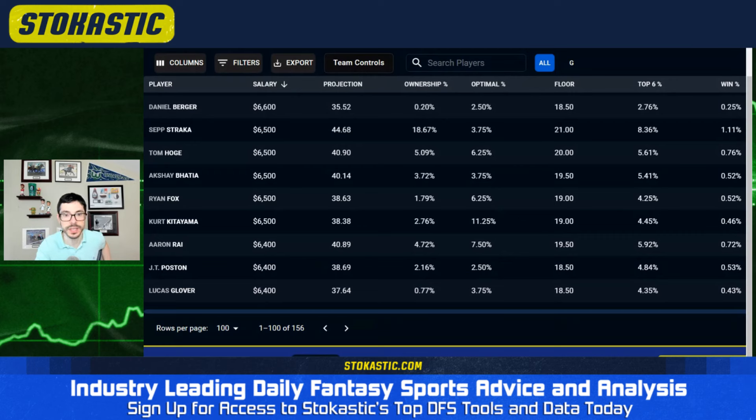Obviously when pricing gets released for majors it's done early because it's such a big week. What it doesn't do is bake in what we just saw — Sep Straka came in fifth at the Memorial. He stands out as a really underpriced play because he's playing really good golf: four top-tens in his last five events. The missed cut at the PGA is surrounded by a fifth and an eighth, a fifth and a fifth — he's just been dealing. His irons are great, tee-to-green game is very solid. Another guy where around the green is probably the biggest liability.